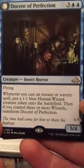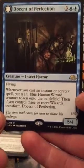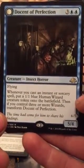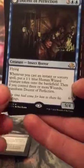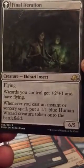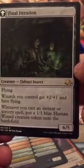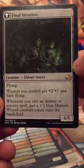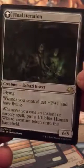Creature — insect horror, flying. Whenever you cast an instant or sorcery spell, put a 1/1 blue human wizard creature token onto the battlefield. Then if you control three or more wizards, transform Docent of Perfection. Transformed side: creature — Eldrazi insect, flying. Wizards you control get +2/+1 and have flying. Whenever you cast an instant or sorcery spell, put a 1/1 blue human wizard creature token onto the battlefield. Very nice.